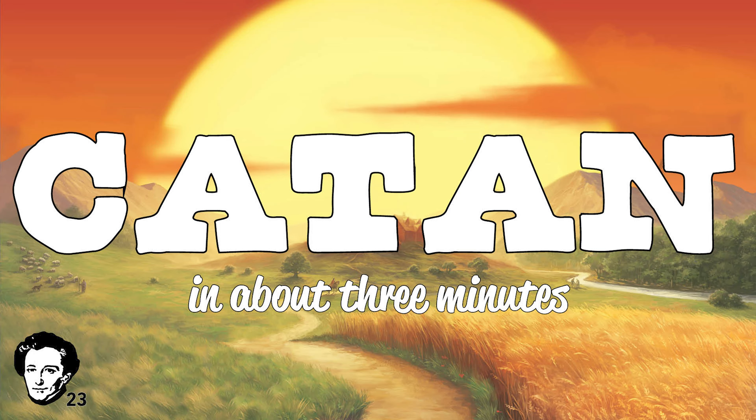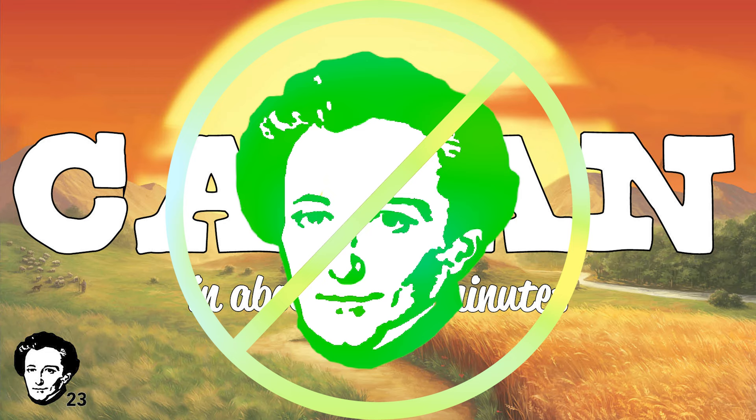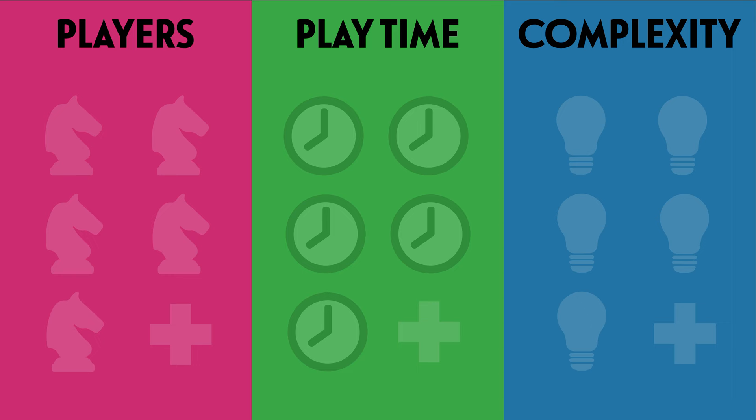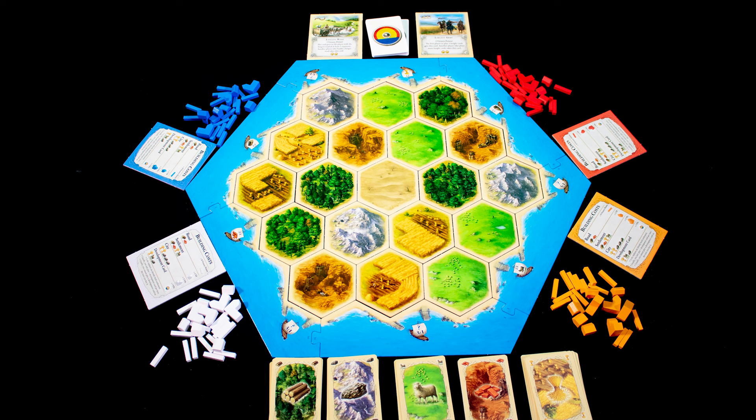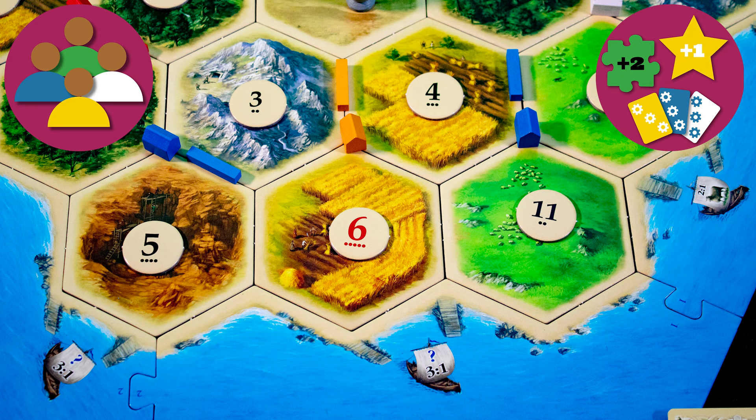Kia ora koutou, and welcome to Catan in about three minutes. It has no solo mode; it's a game for two to four players, playing time is medium, and it's a pretty simple game. Welcome to Catan — a geometrically pleasing and conveniently unpopulated island for you to settle. Can you build the most settlements, the longest road, and the biggest army on your way to victory? The game ends as soon as one player gains 10 victory points.